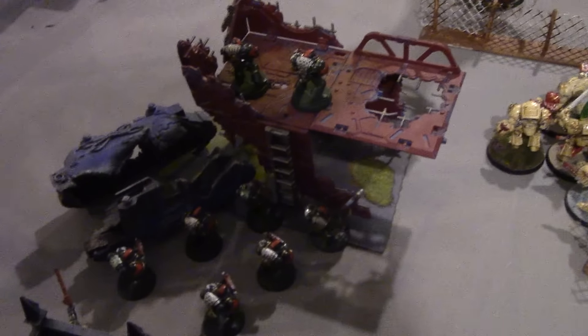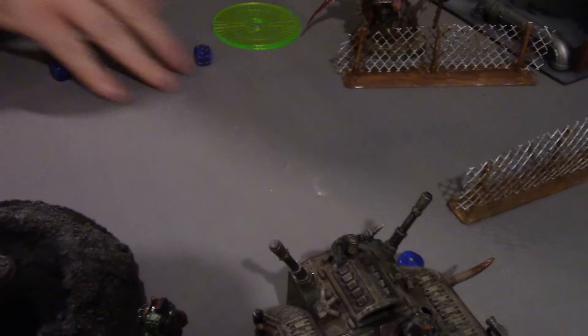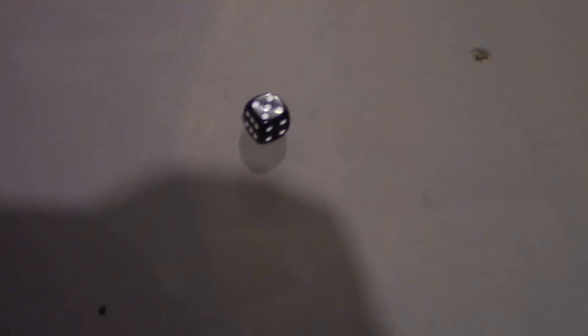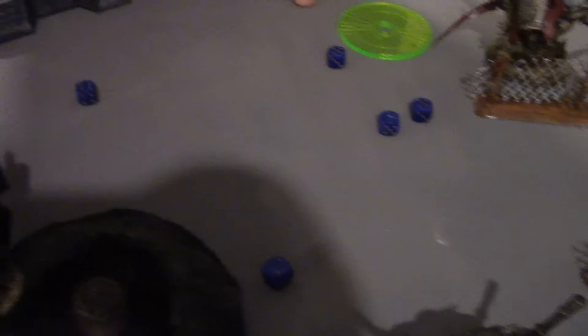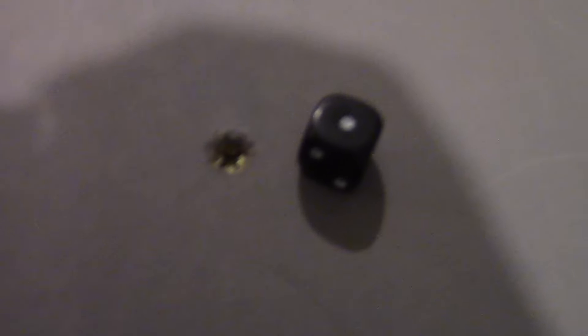The Battle Wagon's Kill Cannon can only fire snap shots due to Aversion. So instead, the Big Shooters snap fire at the Terminators — one actually hits, strength five scores a wound, but the Terminator makes his two-up save. The Death Dread's two Big Shooters fire into the Terminators again — rolling fives and sixes, three hits, wounding on threes for three wounds, needing two-up saves. Rolling all ones — the Emperor protects nobody — two Terminators die.